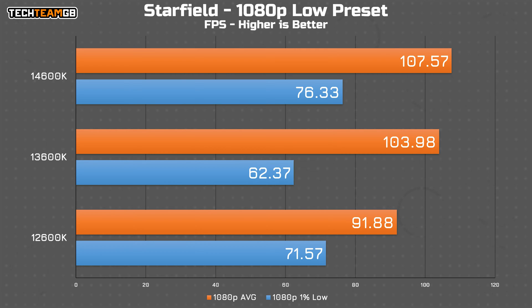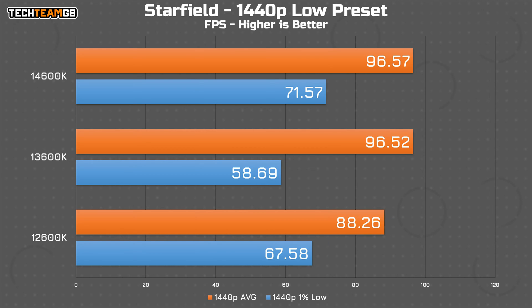Lastly, in Starfield on the low presets — because how else are you going to play this game — there is a reasonable amount of differentiation. The 13600K is lacking in the 1% lows, although on average it's pretty close to the 14600K. The 12600K trails by around 10 fps average compared to the 13600K, but with actually better 1% lows than the 13th gen chip. At 1440p it's a similar story with less performance overall; the 1% lows on the 13600K are still a little low compared to the other two chips.